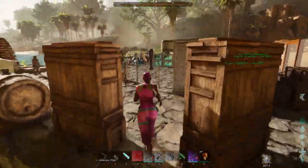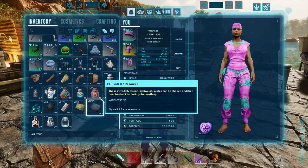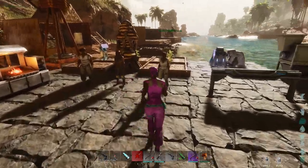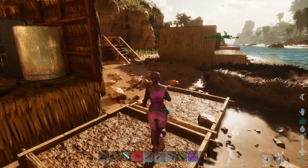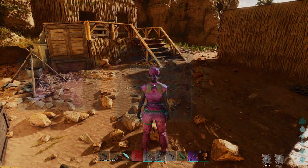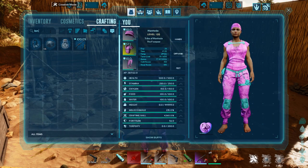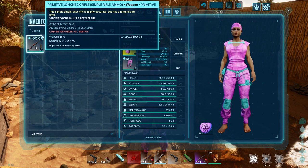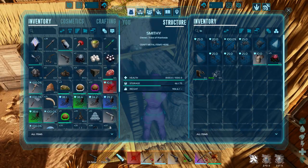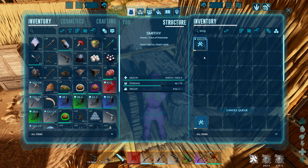Next up I wanted to try the Crafting Skill Potion — that also looks like about a 300-second, five-minute buff. So if I were to go and craft something... I think I should go back into creative mode though.